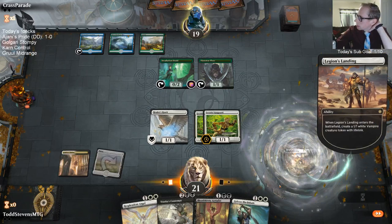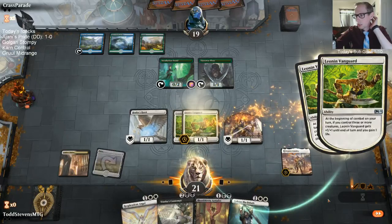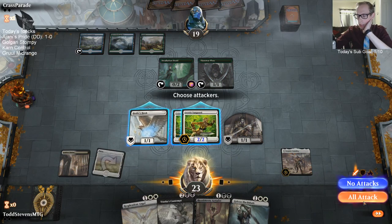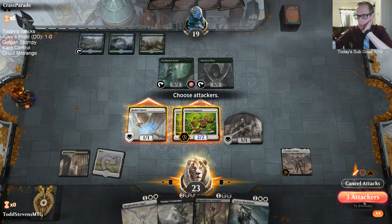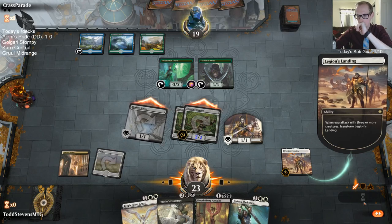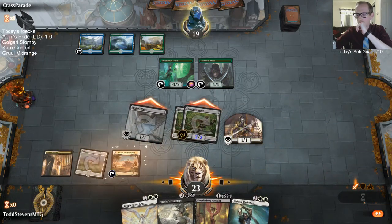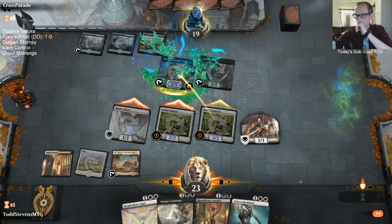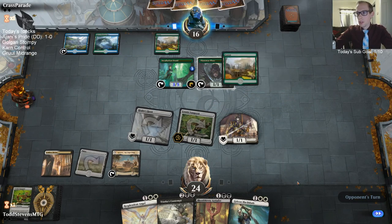Attacking would sacrifice the Vanguard since they get to activate Incubation Druid. Attacking just kills one of my Vanguards, but it's got to be worth it to flip Legion's Landing, right? Now the opponent has infinite mana — nothing to do. Is it just Frilled Mystics over there or something?